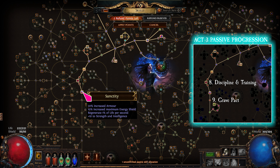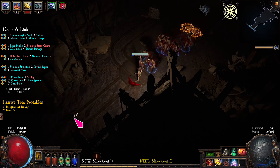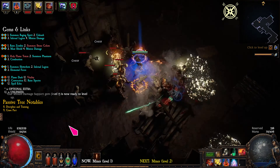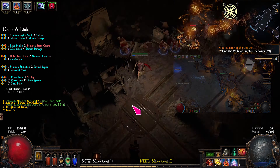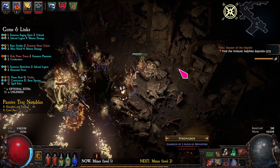Start pathing towards Grave Pact and enter the mines. As you run through the zone, you will find sulphite — this is needed for delve content. Find your way to level 2 and search for the Shred Spirit, which has a yellow mark.